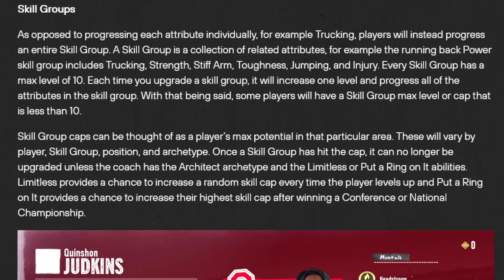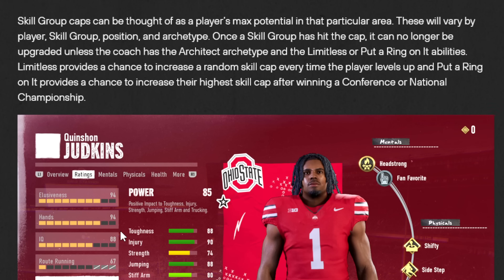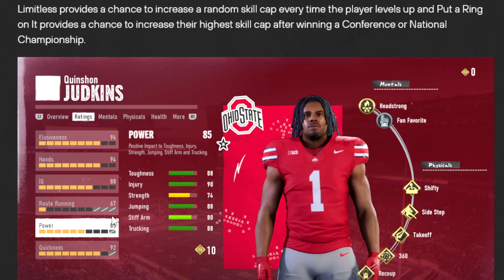As opposed to progressing each attribute individually — for example, Trucking — players will instead progress an entire skill group, so it's going to have a bunch of related attributes. For example, the Running Back Power skill includes Trucking, Strength, Stiff Arm, Toughness, Jumping, and Injury. Each group has a max level of 10. Each time you upgrade a skill group, it increases one level and progresses all of the attributes in the group. Some players will have a skill group max level or cap that is less than 10, keeping players from being able to max out in any area.